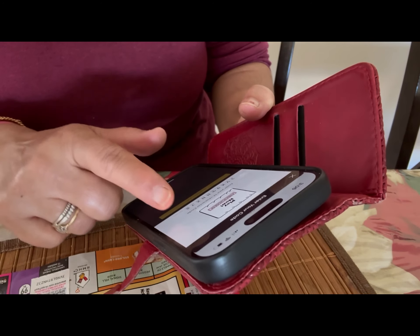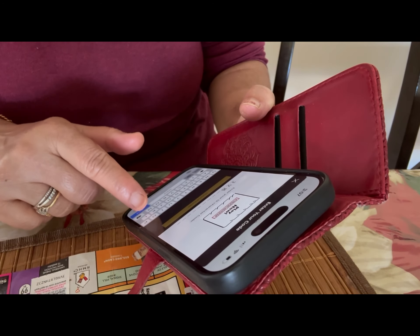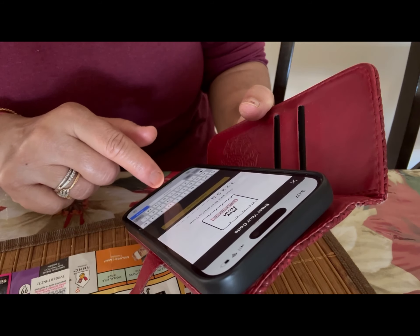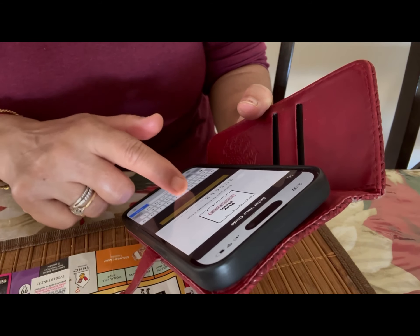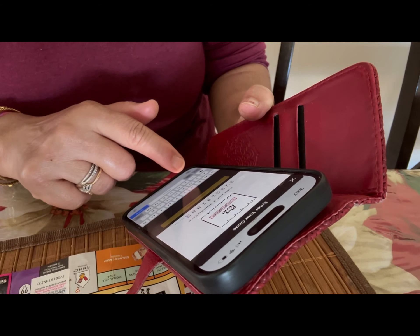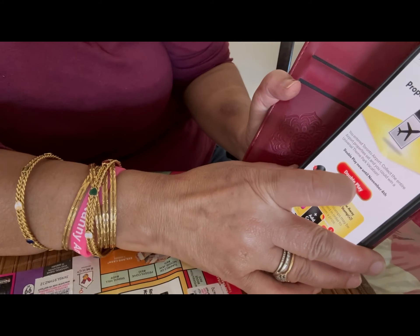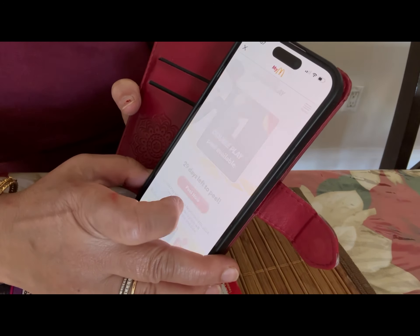When you do it manually things don't always work the way you want because the code is so long. I think I like the automated version better, but I'll do it one more time to show you. I think it's better to take the picture. Okay — H, N, Z, J, Z — submit code. This is the airport one. I press 'Double Play' and then 'Peel Now.'